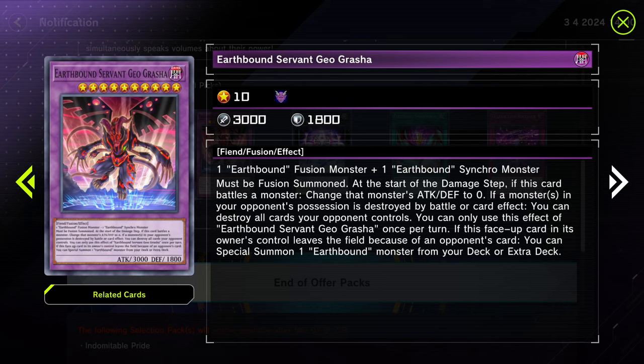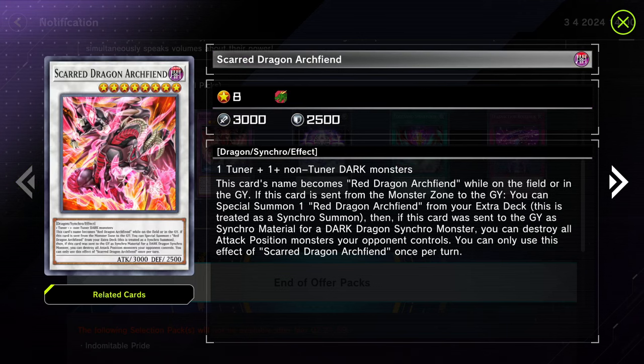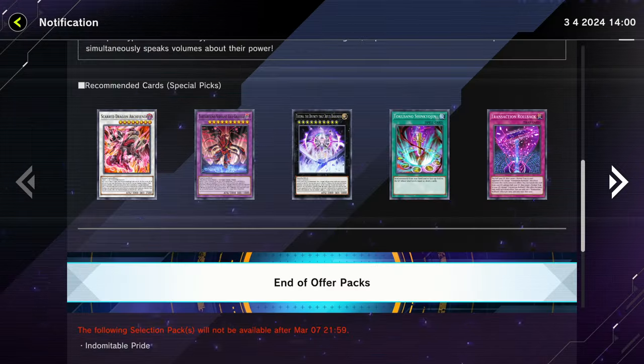This last one is Scarred Dragon Archfiend — yeah, this card's name is actually Red Dragon Archfiend, why give it such a cool name? While it's on the field or in the graveyard, if this card is sent from the monster zone to the graveyard, you can special summon one Red Dragon Archfiend from your extra deck. And if this card is sent to the graveyard as synchro material for a dark dragon synchro, you can destroy all attack position monsters your opponent controls. That's decent.